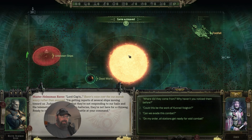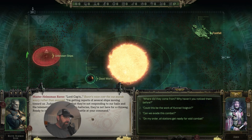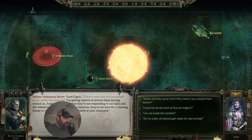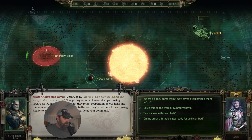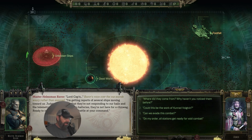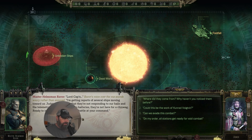We are trying standing again today because I've been sitting too long. Had to move the computer so cables go where I need them. Lord Cap'n — several ships moving towards us. Judging by the fact they're not responding to our hails and telemetry shows trails of macro batteries, they're not here for a chinwag. Ready to issue orders to prepare for battle at your command.